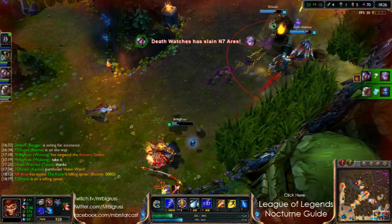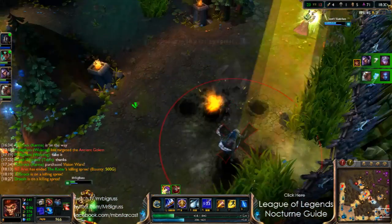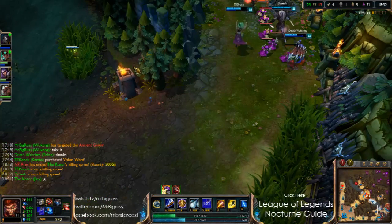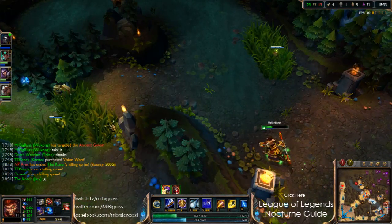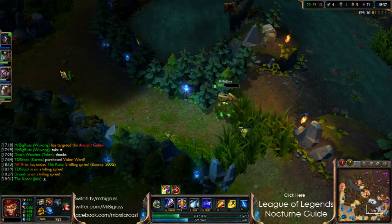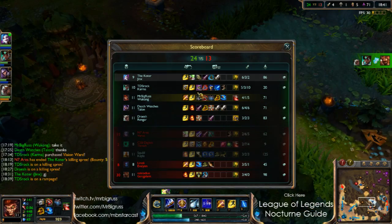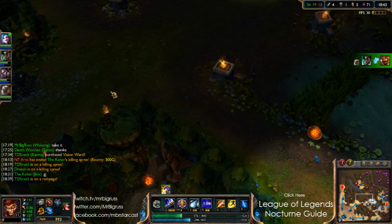I don't think I'm going to have to flash here. I don't want to dive into him because I don't want to overcommit myself. I was trying to save Jinx as fast as possible. I was half tempted to flash, but I was a bit worried about what was going on with Gangplank. But in the end it worked out. Karma's on a rampage!